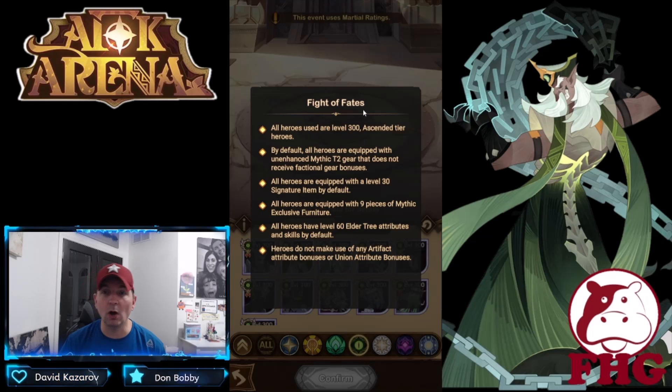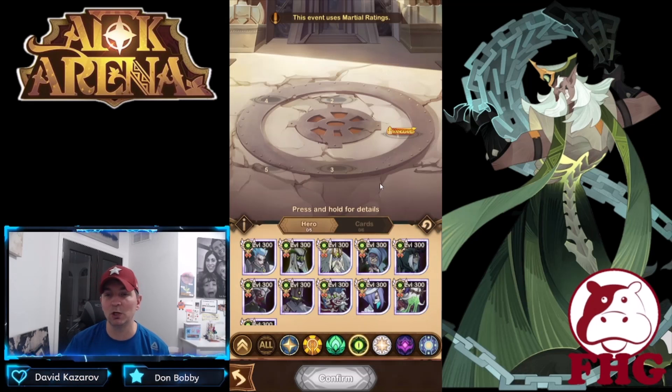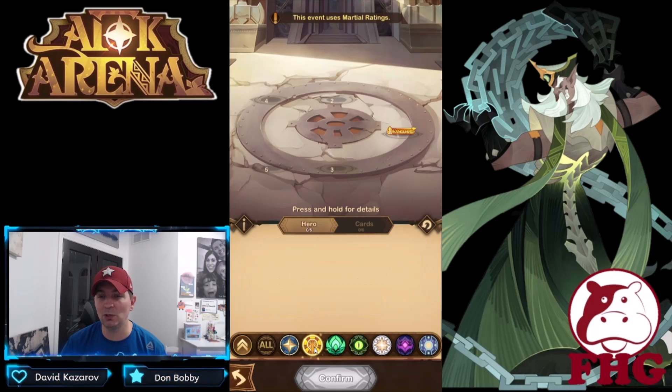All heroes are level 300, remember — the martial ratings are ascended tier heroes by default. All heroes are equipped with unenhanced mythic tier two gear and do not receive factional bonuses. All heroes are equipped with a level 30 signature item, which is nice. All heroes are equipped with nine of nine furniture, and all heroes have level 60 elder tree. Heroes do not get artifact union bonuses.